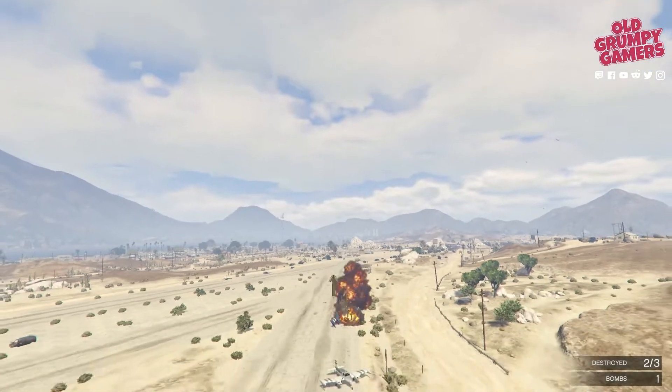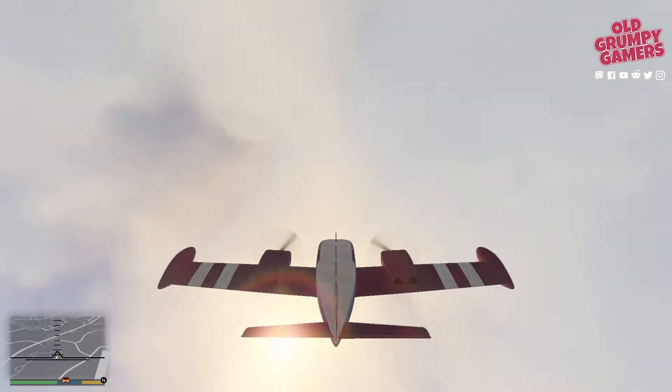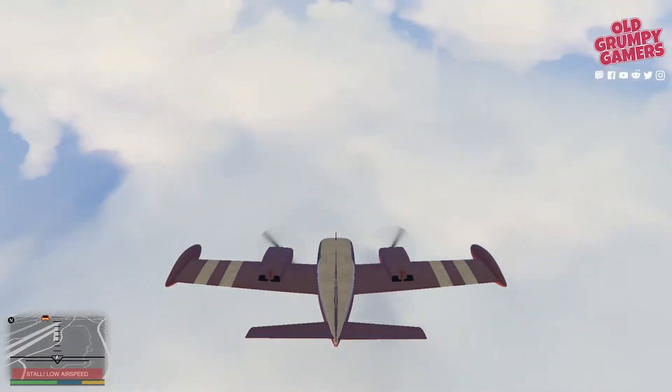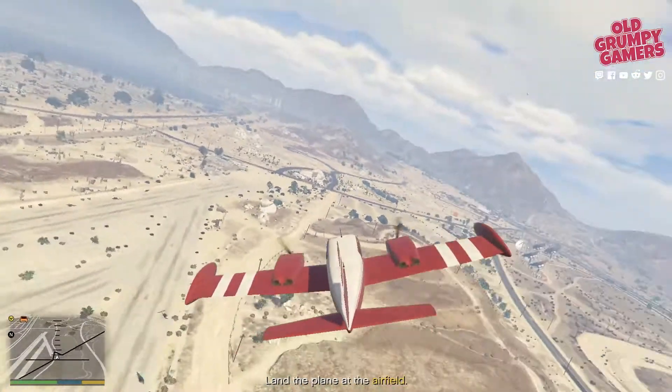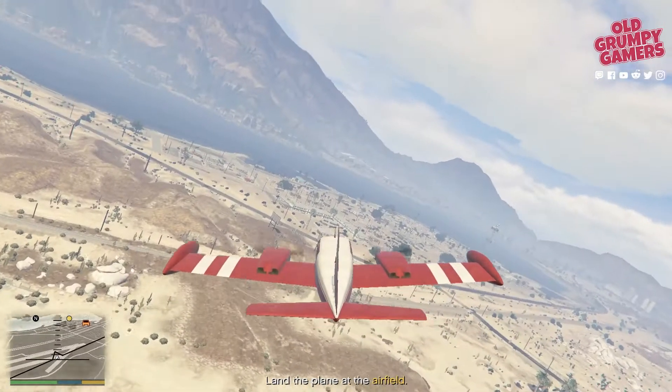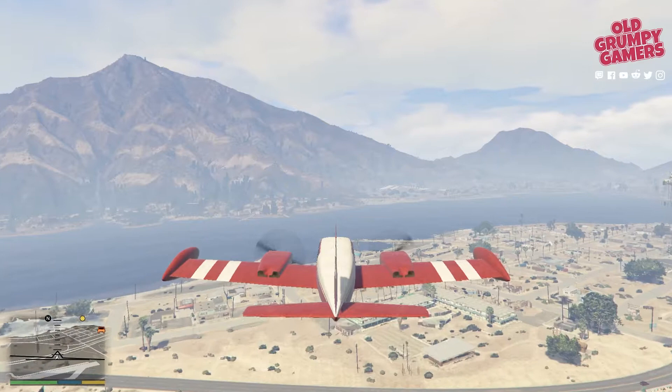There we go — very happy with that one. Get up to altitude and do a quick barrel roll to get right side up. We can head back to the airfield now. We are directly across the Alamo Sea from it, so we want to head to the left of the marker.